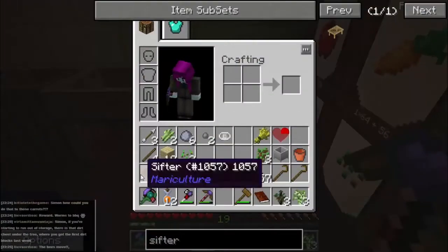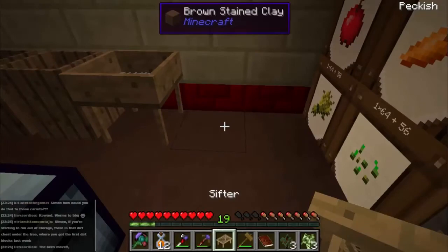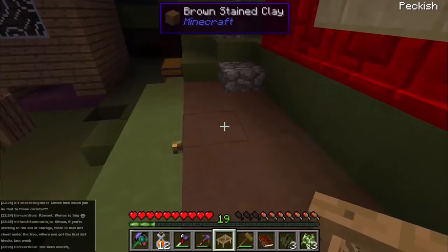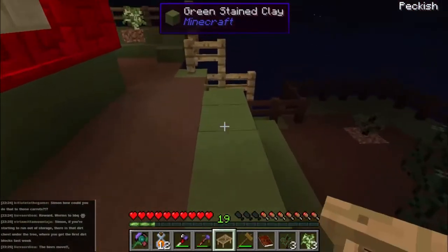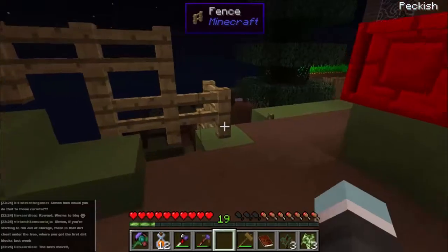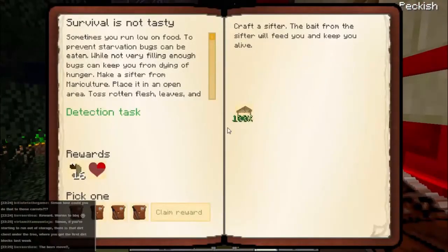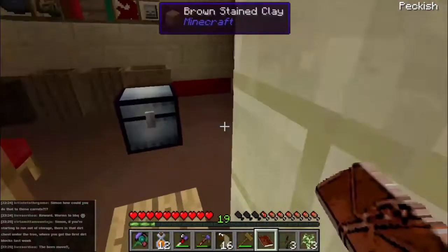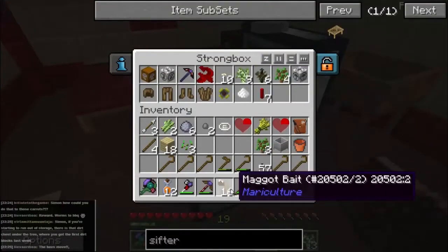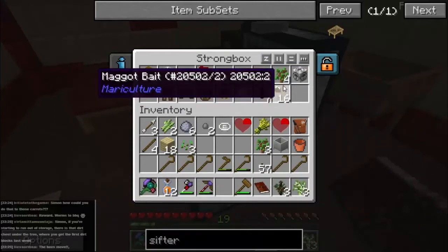That looks quite large, actually, doesn't it? We can't put it here — let's put it outside. Good Lord, how big is it? So let's do the quest first — pick a reward bag. There you go. And some maggots for lunch. Excellent. Maggot bait — we'll save that because I wanted to actually try that fishing rod. I've just no idea how to use it.